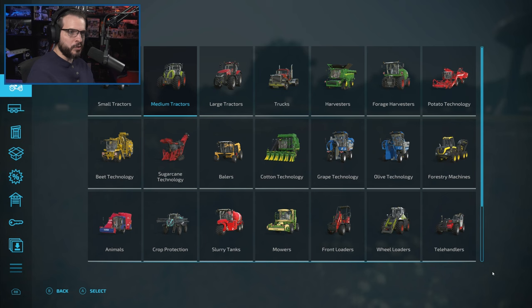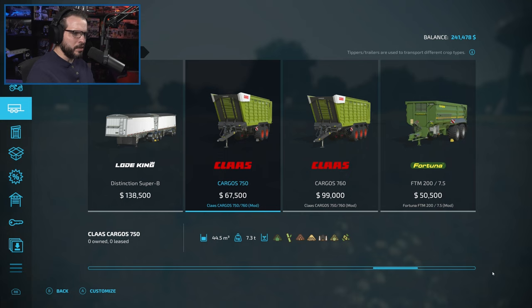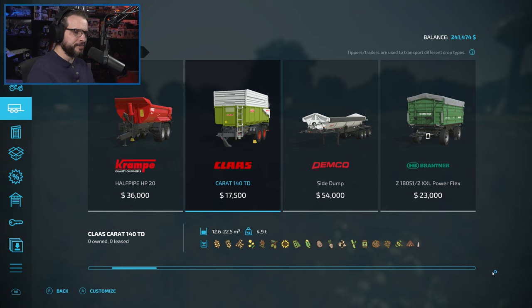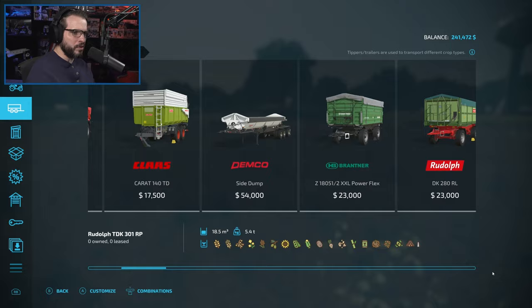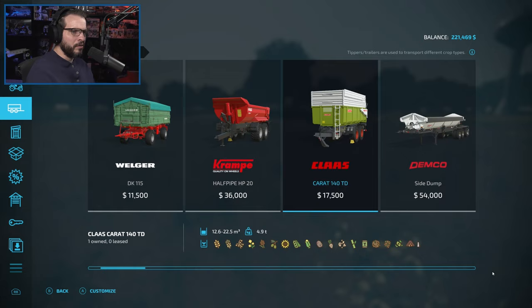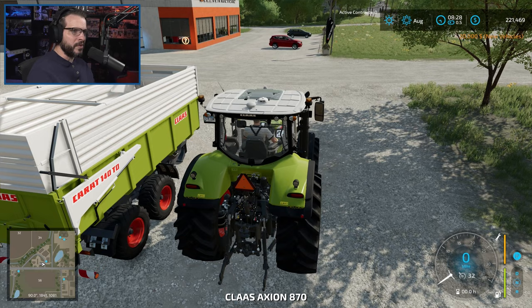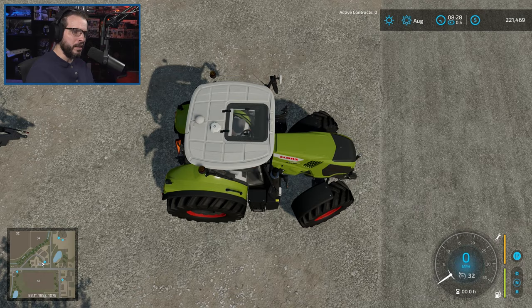We need a trailer for all the harvested materials — might as well stick with Claas. The biggest Claas trailer holds about 22,000 liters, which isn't that much, but we're not going to have to go that far most of the time. It's probably good for a start and we can adjust later. For now we're probably going to store our stuff in the railroad drop-off, since it's the only place that also holds all of the root crops. I should look for a mod that allows a silo that holds root crops.